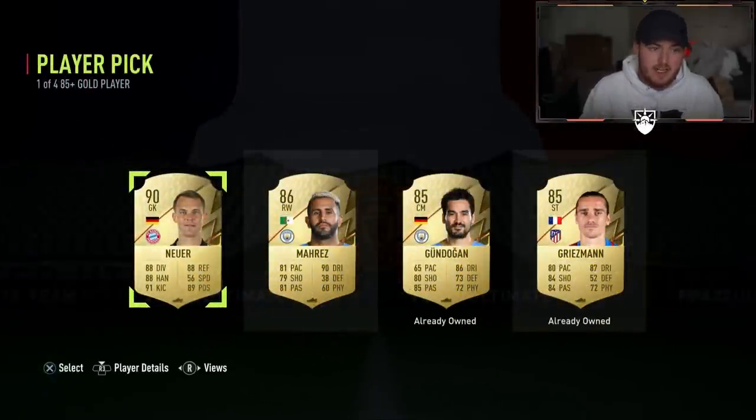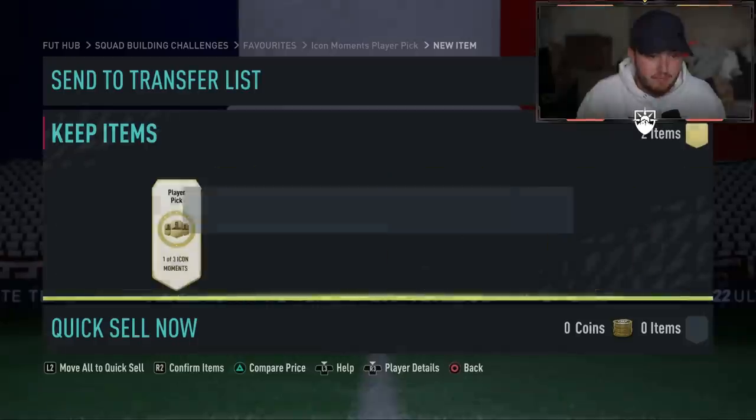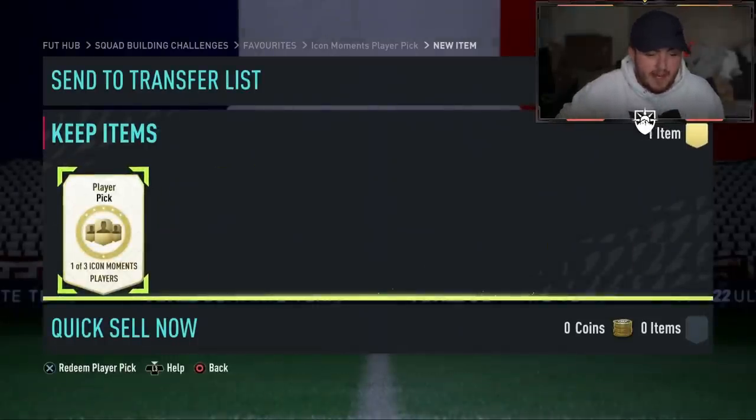No green, but we do get ourselves a 90 rated Neuer for basically free. So I'm not complaining - that's good fodder. A lot of people have been getting green cards, shapeshifters, but not me apparently.